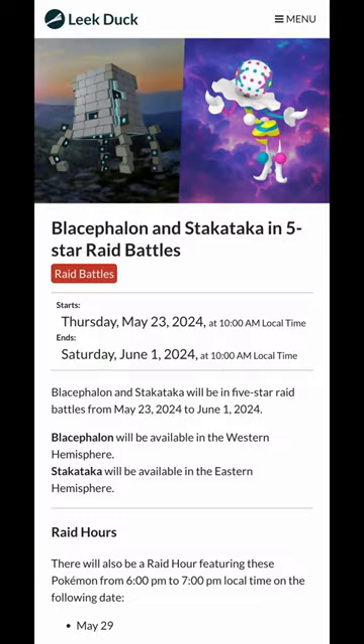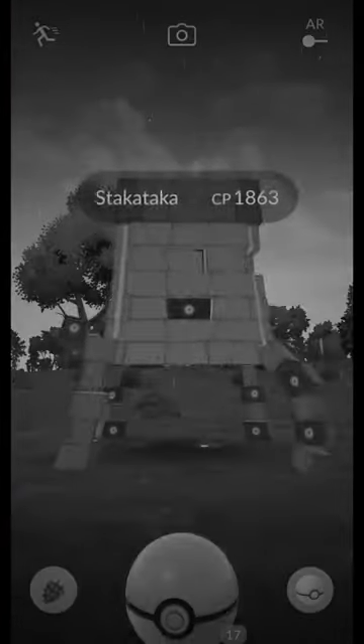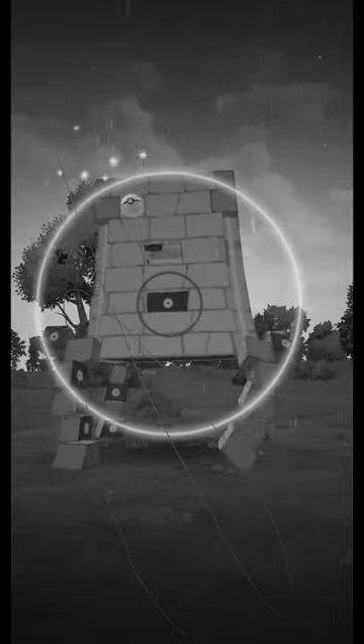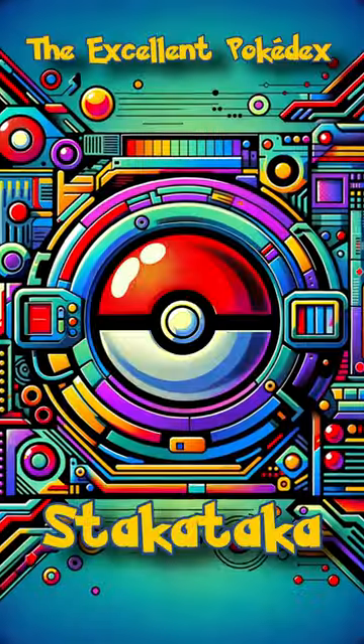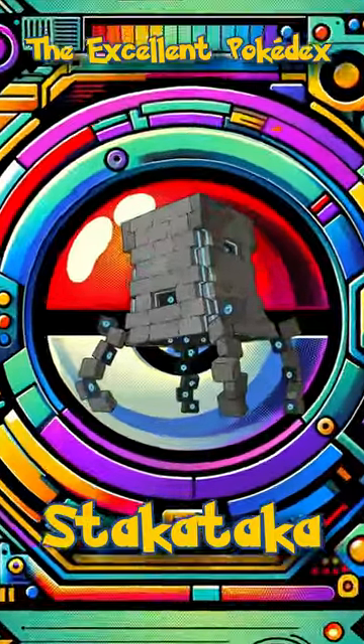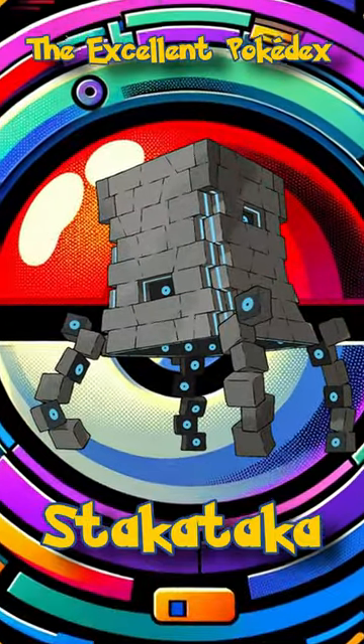Stakataka is appearing in raids until June 1st in the Eastern Hemisphere. To increase your chances of a catch, let's spend a few minutes having a look at how to get an Excellent Throw. Welcome to the Excellent Pokédex. In this video, we will analyze the Stakataka Excellent Throw.